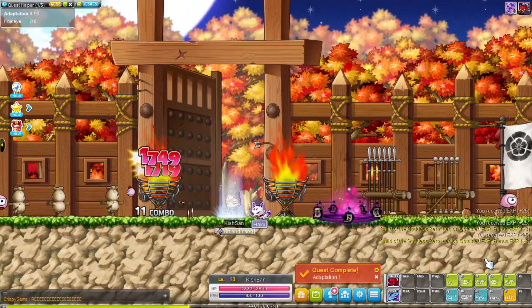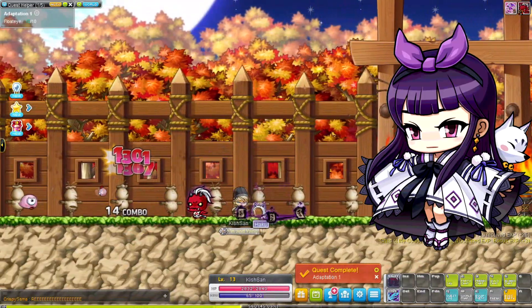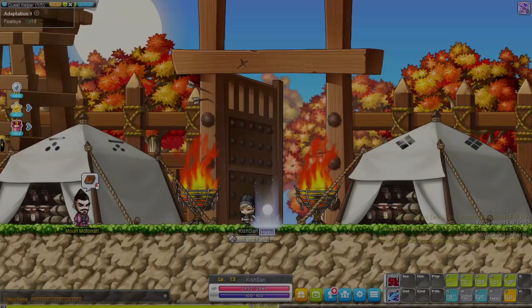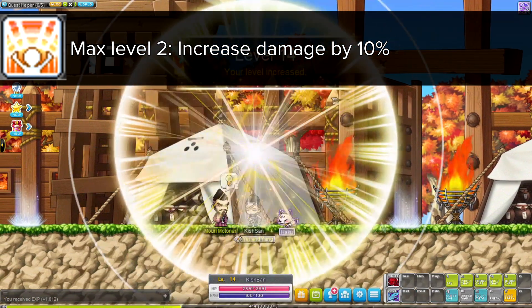Hey Maplers, Coppersan here. We're training Reboot's favorite class to level 200: Kana. This class is super popular in both Reboot and the regular server, mainly because of her skill that increases monster spawn. Kana is a fast grinding mage class with one of the best link skills in the game, increasing damage by 10%.